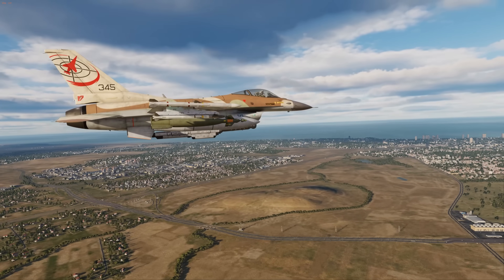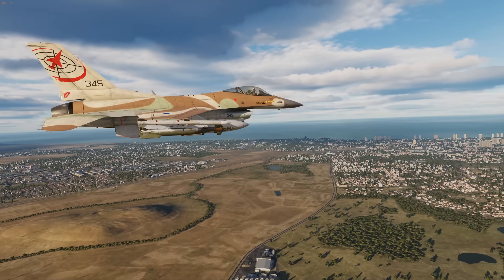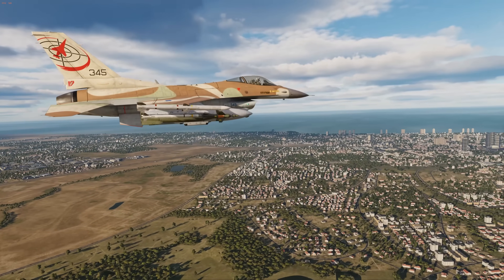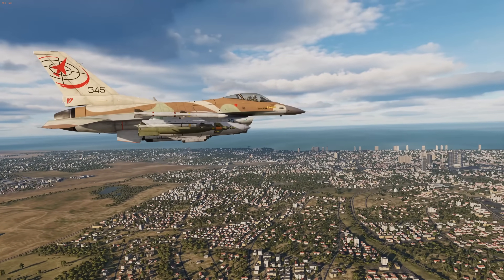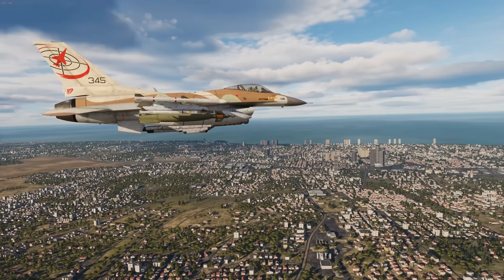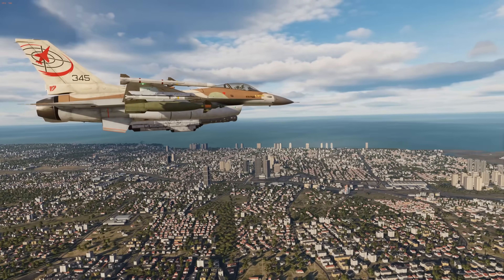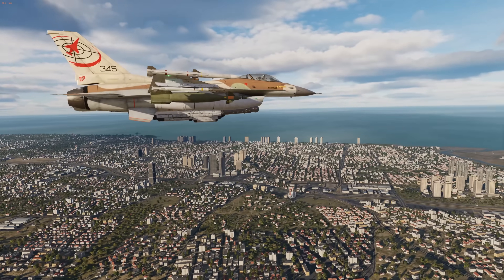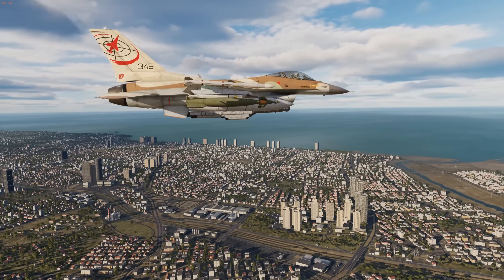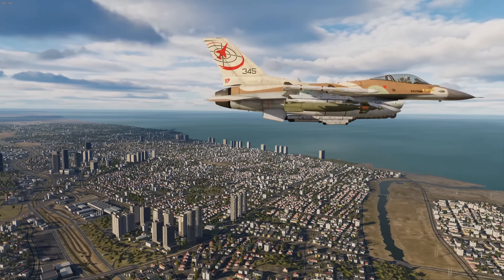Hey everyone, Wags here from Eagle Dynamics. In this DCS F-16C Viper update, we'll talk about the new primary features coming to the Viper: new ALR-65M radar warning receiver features, an animated tail hook, and the alternate landing gear handle. First, we'll take a look at some of the new features coming to the Viper's radar warning receiver, or RWR, also called RAW gear. Let's get started.